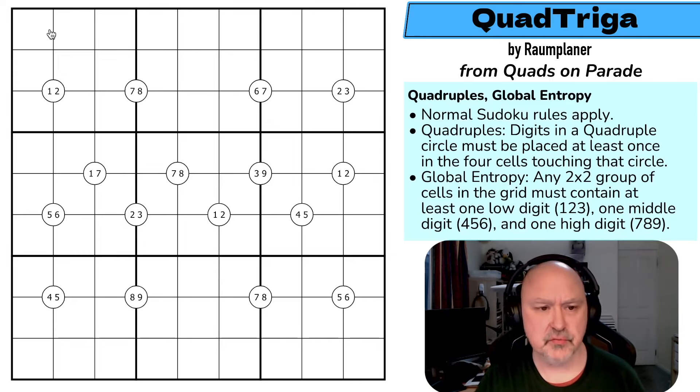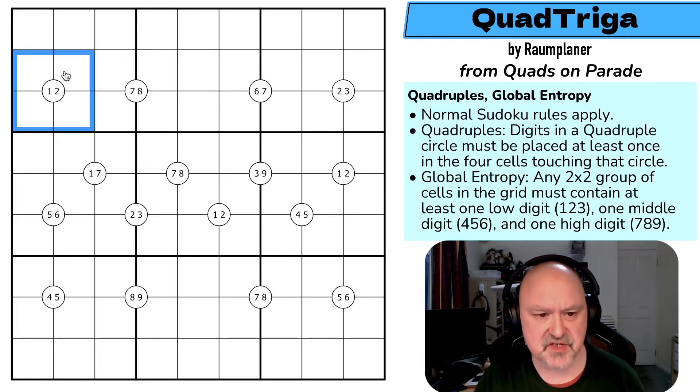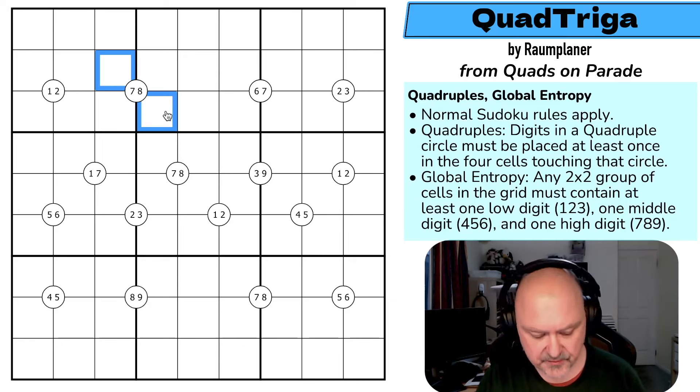Normal Sudoku rules apply — in every box, row, and column the digits one to nine must be placed without repetition. We've got quadruples: digits on quadruple circles must be placed at least once in the four cells touching that circle. So one and two will definitely go into those four cells, and here we must put at least one seven and at least one eight.